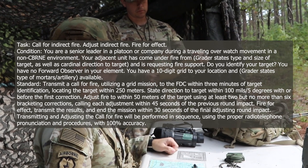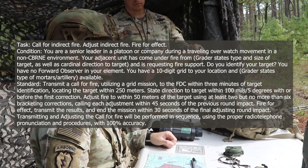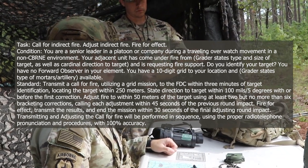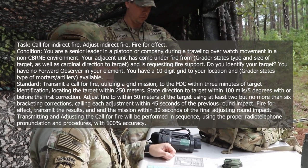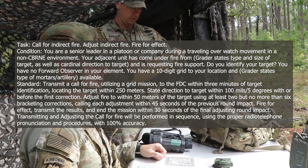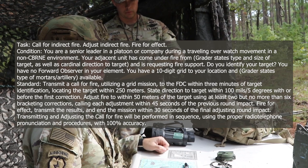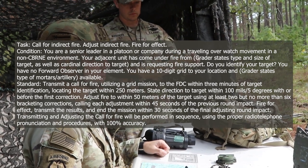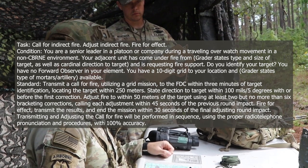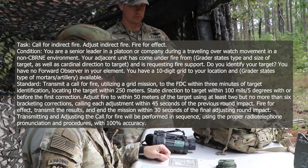Standard: transmit a call for fire utilizing a grid mission to the FTC within 3 minutes of target identification, locating the target within 250 meters. State direction to target within 100 mils or 5 degrees with or before the first correction. Adjust fire to within 50 meters of the target using at least 2 but no more than 6 bracketing corrections, calling each adjustment within 45 seconds of the previous round impact. Fire for effect: transmit the results and end the mission within 30 seconds of final adjusting round impact. All tasks will be performed in sequence using the proper radio telephone pronunciation and procedures with 100% accuracy.